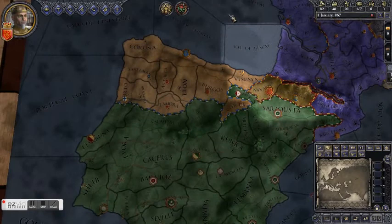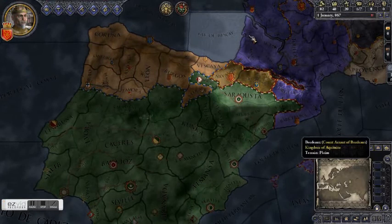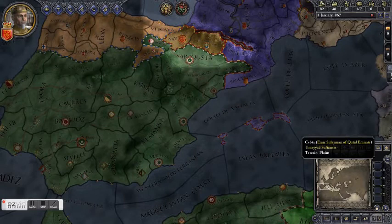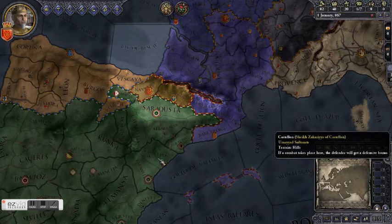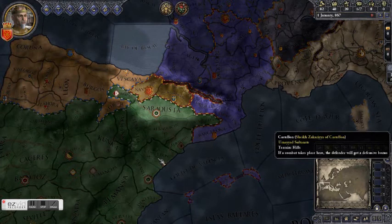So these de jure territories give us a fairly good idea of what our short-term goal should be: we should try to become king of Aragon, so that we have a nice decent area to expand into. However, to do that we'll still need to declare war at some point. However, we're hopelessly outmatched. That can be rectified, however. Said 'however' three times there.